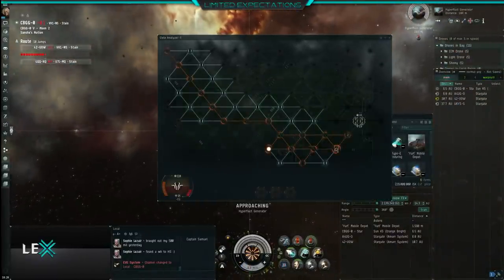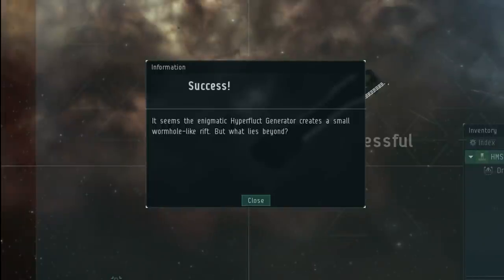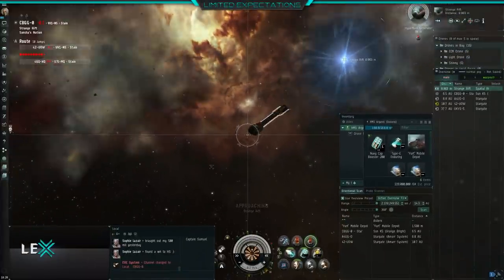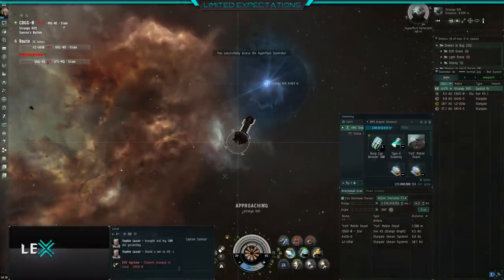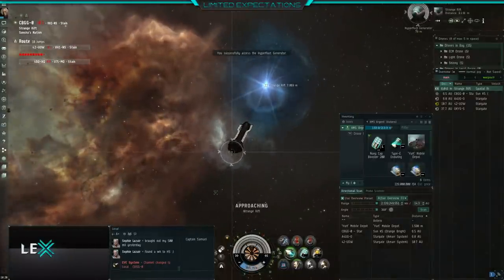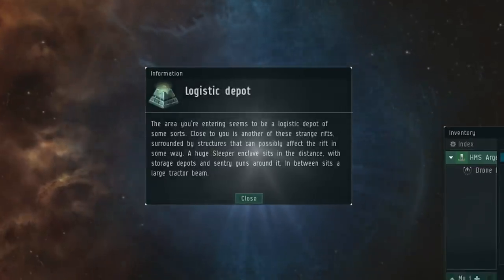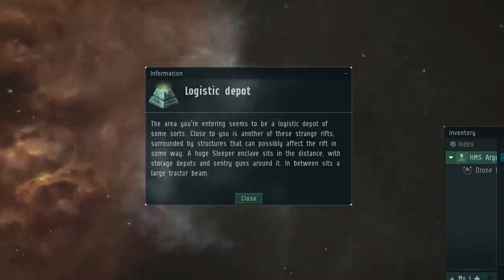When you first walk into the site, you'll be taken to this room where there is just a data hack. This data hack activates an acceleration gate that takes you into the site. This means that you should be protected against any type of scan downs or people hunting you, so you'll get advance warning — it's like being in a DD complex.